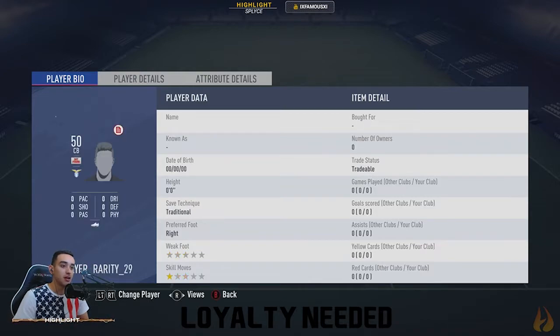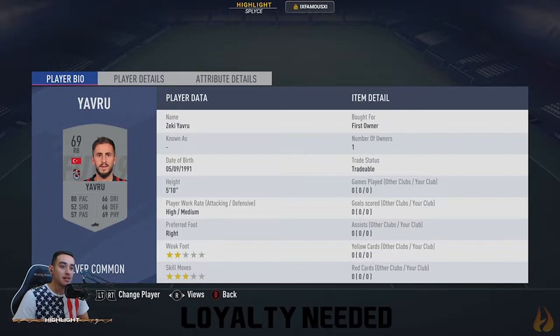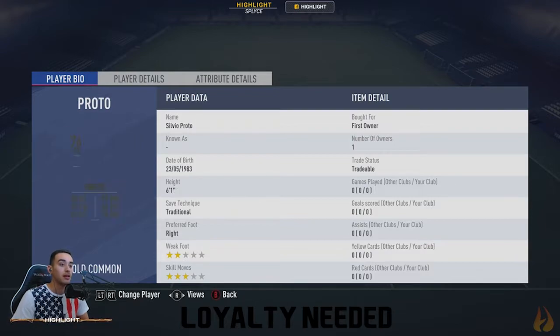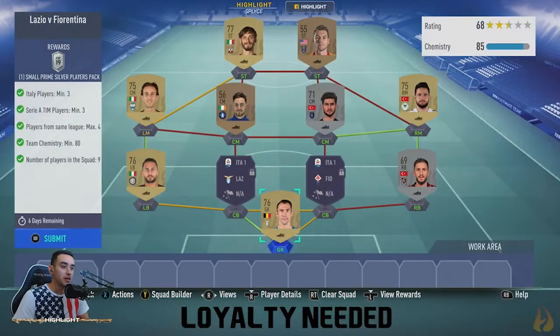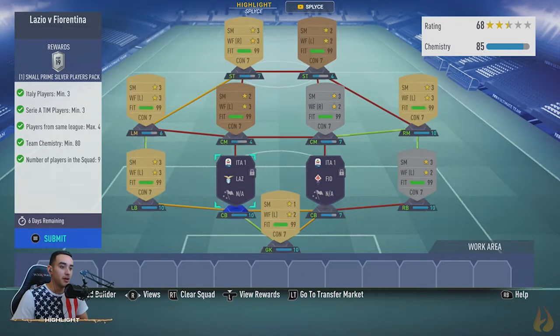Left back is Italy required player D'Ambrosio — he links up to the left mid and to the left center back, which is locked. Locked center back on the right. Right back is this guy who is Turkey one league — he links up to the right midfielder from Turkey as well, so they get that hard green link. The keeper is Proto from Lazio, he links up to the center back and gets that hard green link.